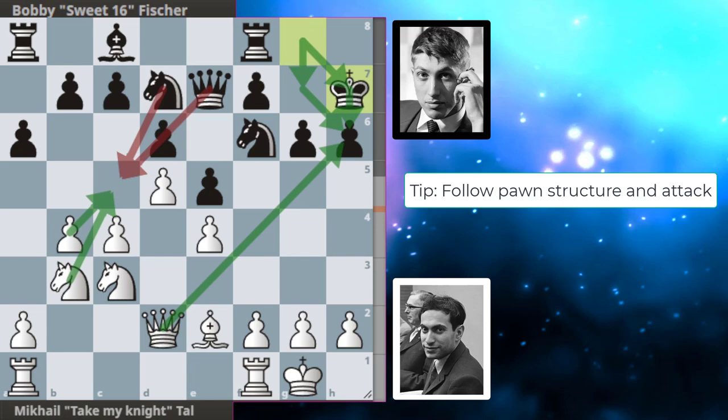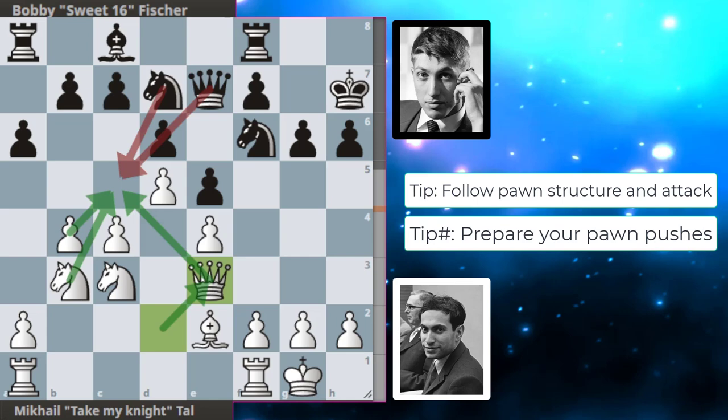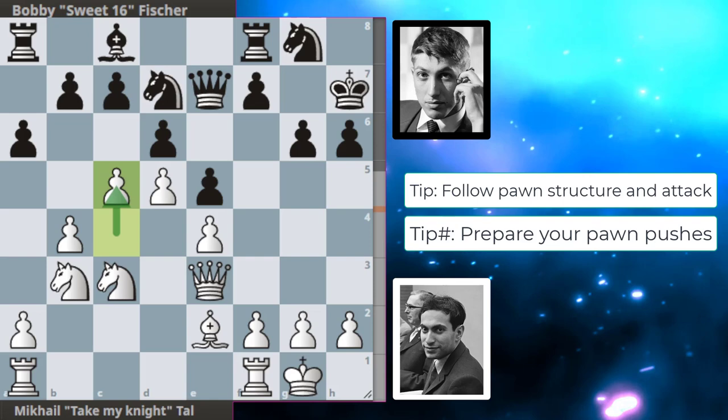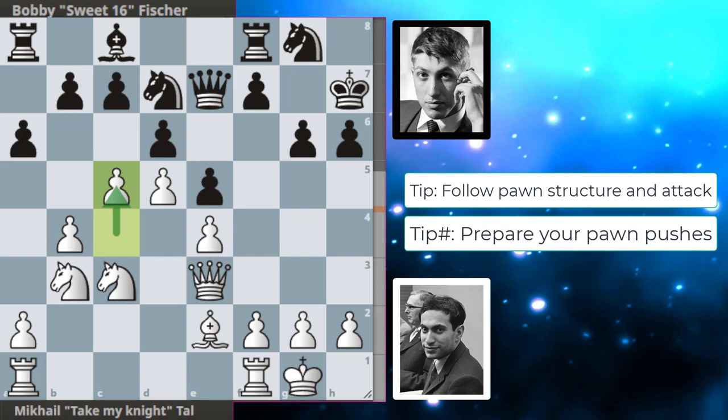Queen to d2 hitting the h6 pawn, king to h7 defending the pawn. You may ask why not king to g7 — but you'll see in a moment. Queen to e3 to support the c5 square, so we've got three attackers and three defenders. Bobby plays knight to g8 to free up the f6 square again. And finally we get c5 from Tal after a lot of preparation — almost like eating a well-prepared steak, or fruit salad, you know, whatever you're into.